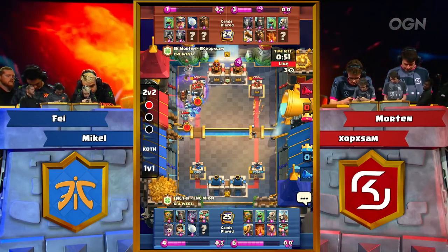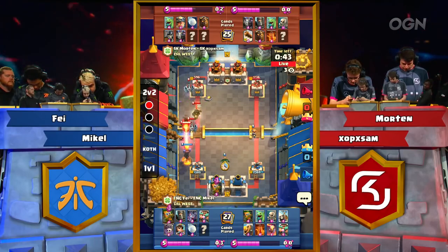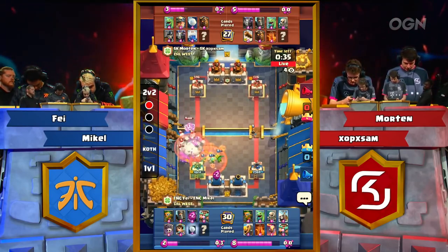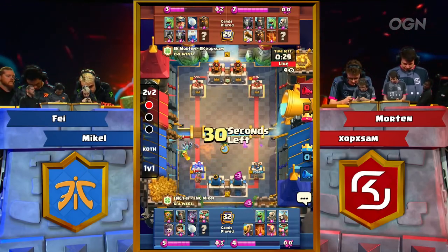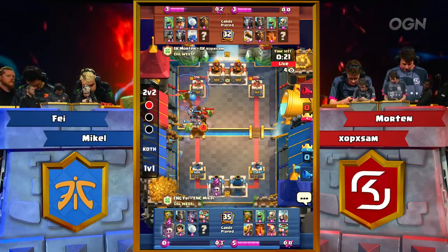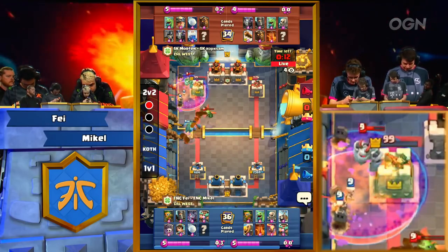Another Graveyard Skeleton Barrel push. Poison not in cycle to defend against this one — that was a lot of damage on that left-hand tower. And now you see the Princess doing one of the most frustrating interactions in the game, just standing at the river and raining down arrows on your Princess Tower. Miner to the back turns the Baby Dragon the opposite direction, getting some good damage. If it wasn't for that last Baby Dragon getting splash damage onto that tower, Fnatic would be in a much more commanding lead. This time Poison is not in cycle, and that's going to be tower down.